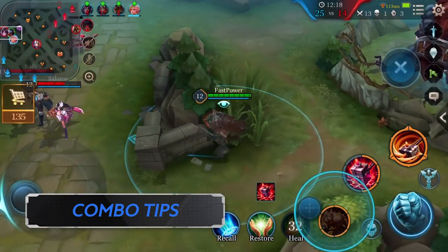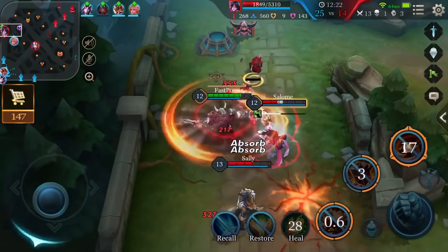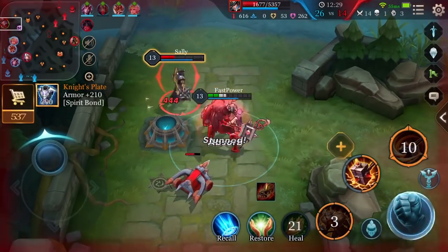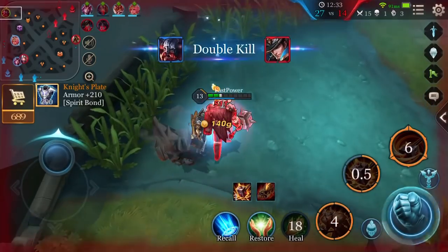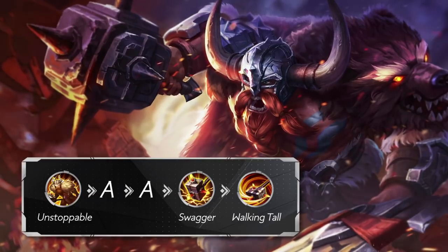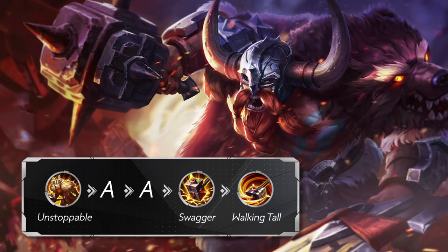Combo Tips: First, open with Unstoppable to charge in, get your enhanced normal attack off, followed by a normal attack. Then use Swagger to help trigger Gut Punch. Since the enemy is stunned at this point, you can then use his ultimate to get in more damage. The sequence goes: Unstoppable → Enhanced Normal Attack → Normal Attack → Swagger → Ultimate.